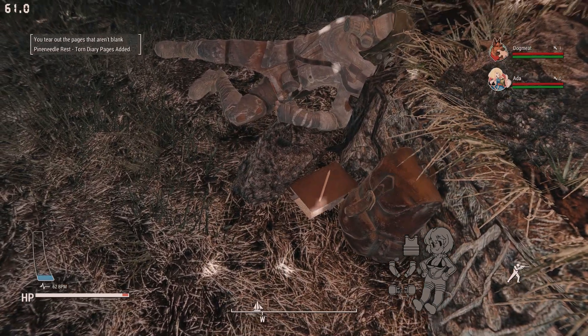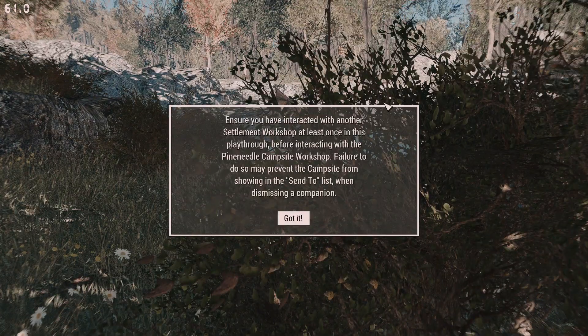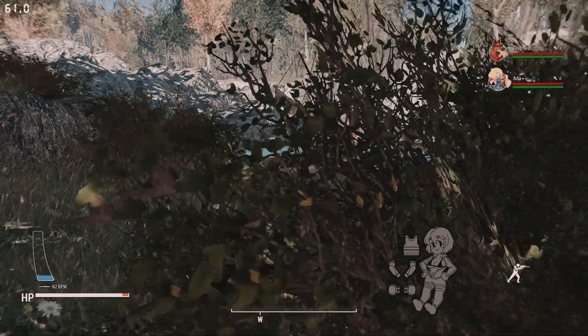There's a diary here as well along with a body if you need loot. This message is basically telling you: before you enter this area, make sure you interact with the settlement at least once, because if you don't it won't show up on the send list for your companions — especially important if you're starting a new playthrough.